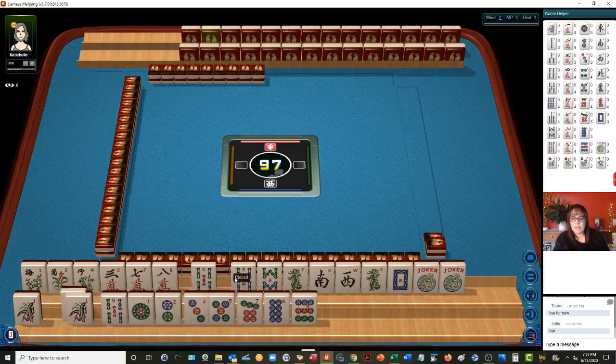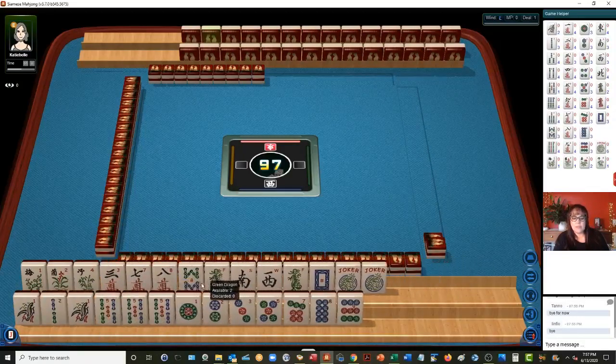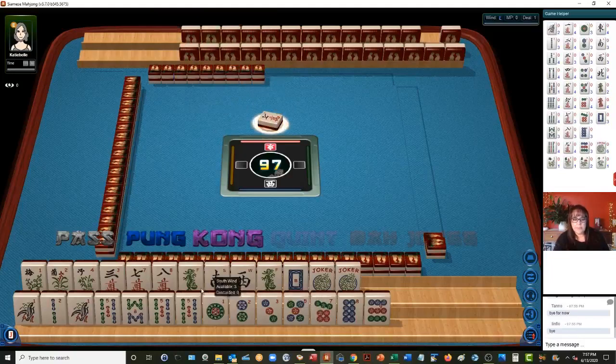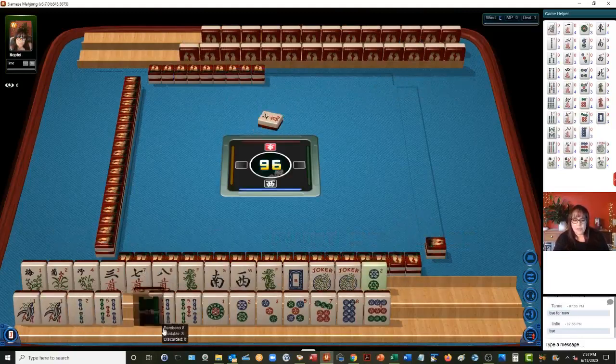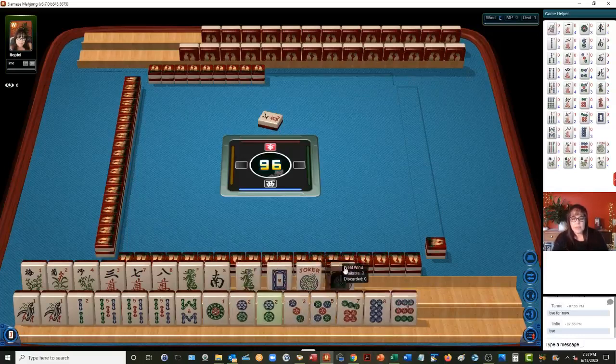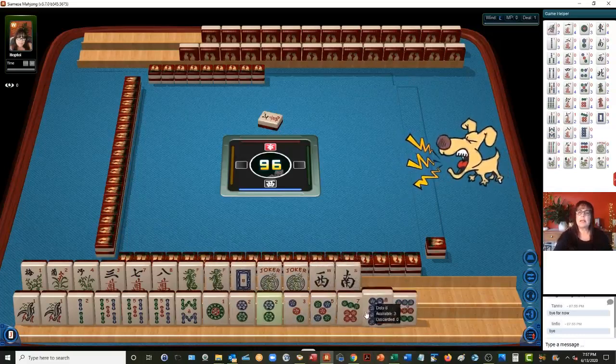I typically like to focus on categories as opposed to picking a hand, but when you have this many tiles, sometimes you can actually pick a hand from the get-go. So we have a single seven crack and jokers — I would not take that. I think we need to assess a little bit here. We only have two single winds.